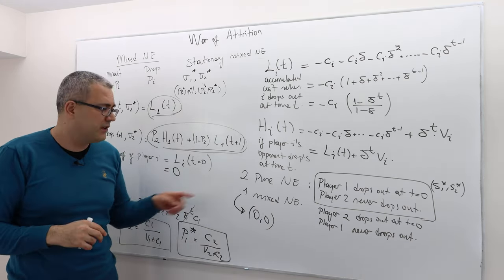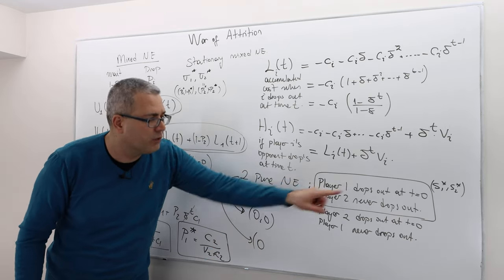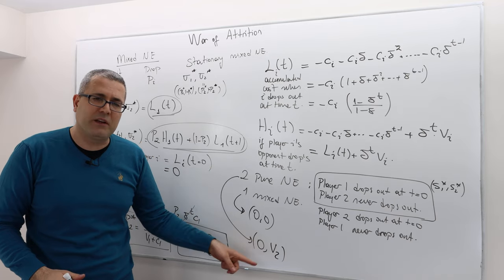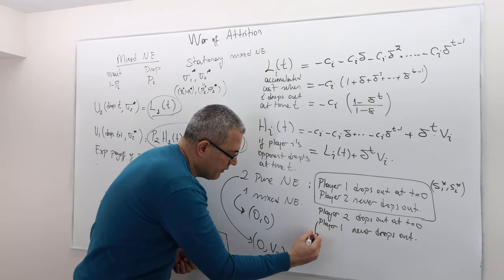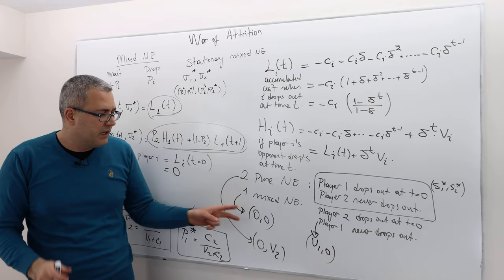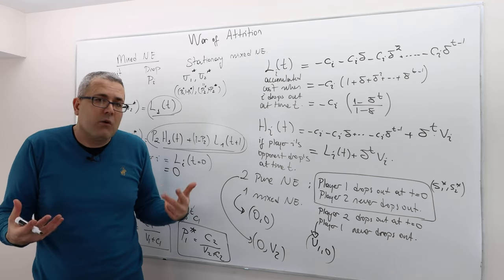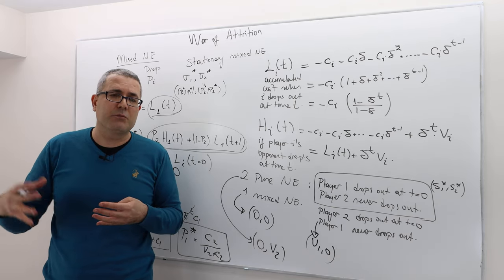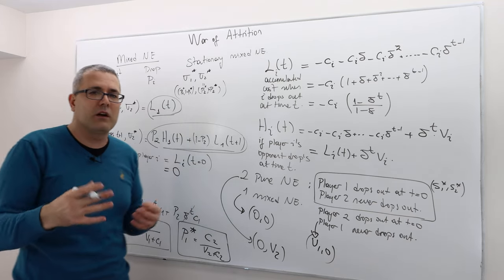What about pure strategies? In the pure strategy Nash equilibria, one player gets 0 and the other gets V2 or V1 respectively. Comparing this to the 0-0 outcome of the mixed strategy equilibrium, the mixed strategy outcome is clearly inefficient — it's possible for one player to get a positive payoff, but here nobody does. Nevertheless, this mixed strategy has appealing properties: for example, it is an evolutionarily stable equilibrium. And if you think of war of attrition situations in real life, the mixed strategy outcome makes a lot of intuitive sense, because this is also a coordination problem.